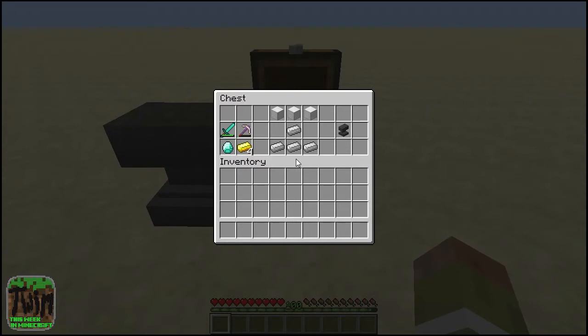Anvils are much cheaper to make now. It is only three iron blocks across the top, an iron ingot in the middle, and three across the bottom. If you don't know, it used to be three iron blocks across the top, three iron blocks across the bottom, and an iron ingot in the middle — so it's a little cheaper now.